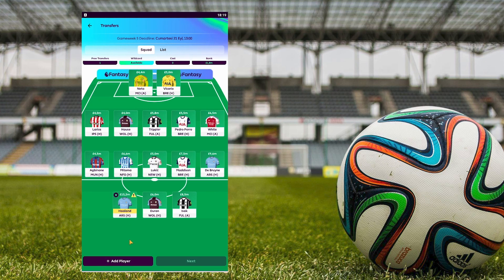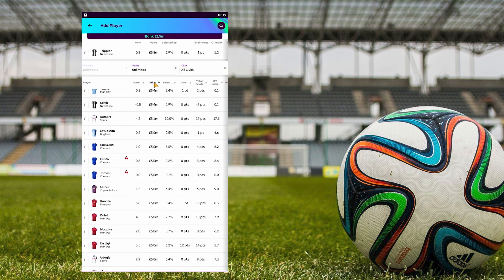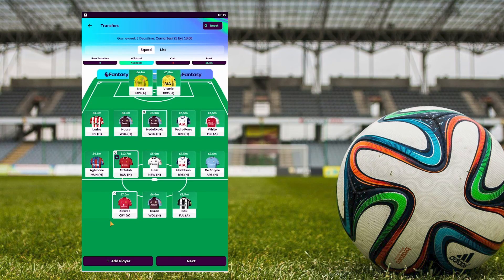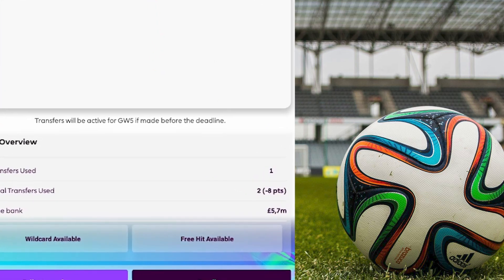If we want to use it, we will just have to make transfers like we normally do. We have completed the transfers, and now we will go to the next page by clicking the Next button. As you can see, my eight points will be reduced in order to do the transfers.